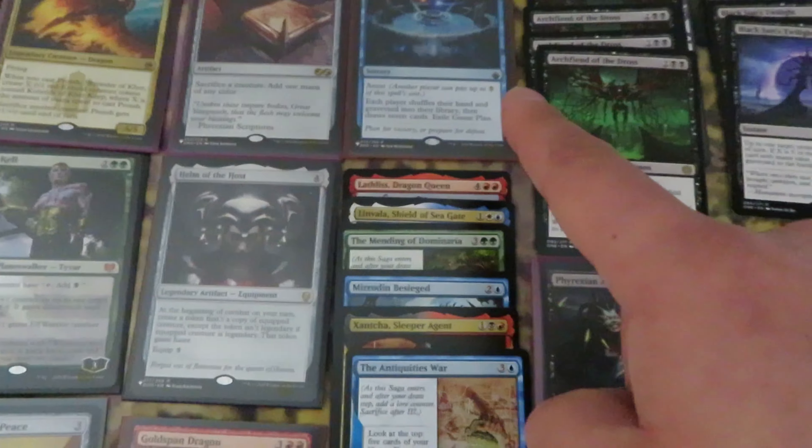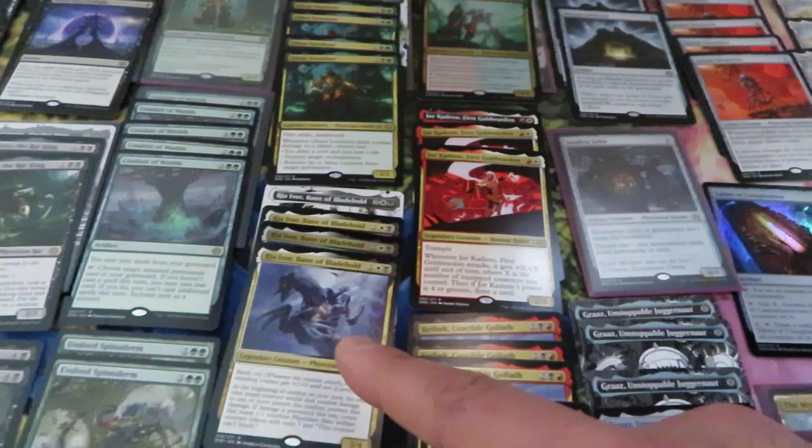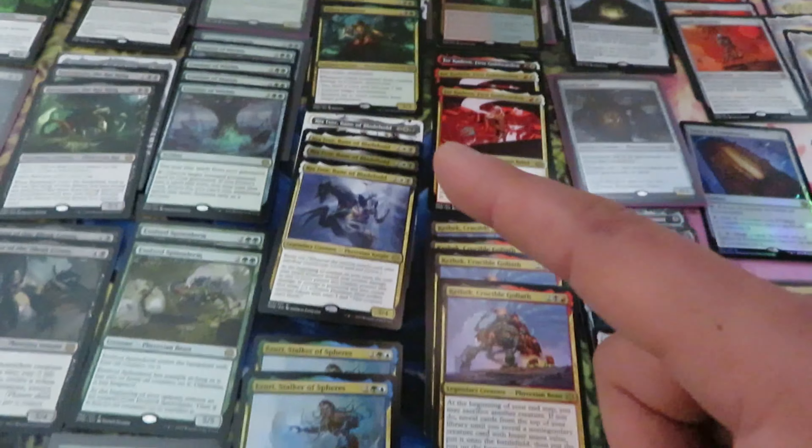Multicolor legendary creatures: six Glissa — yes, six Glissa. One Root-Kin Ally, two Minglots, three Jor Kadeen, four Rhea, two Azuri, four Cataract, one Ovika, one Melkator, two Venser — we have a playset. Four Melira — we have six.